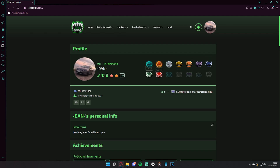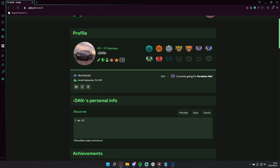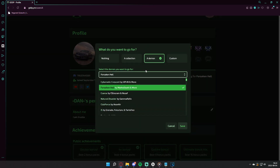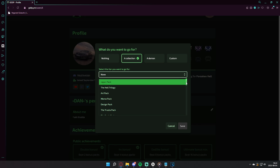Your profile will also show any achievements you may have completed. The profile is customizable — you can write your own description, add your socials, or let other people know the level or tier you're currently trying to beat.